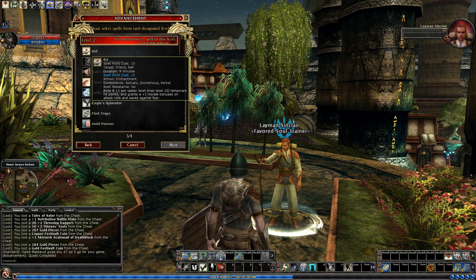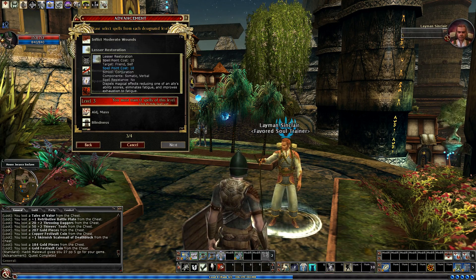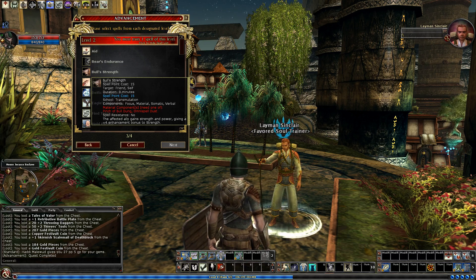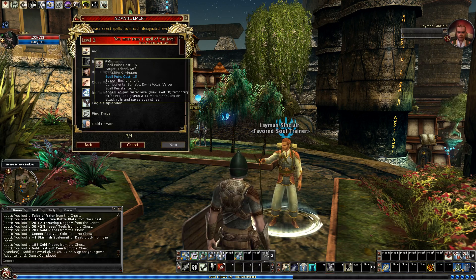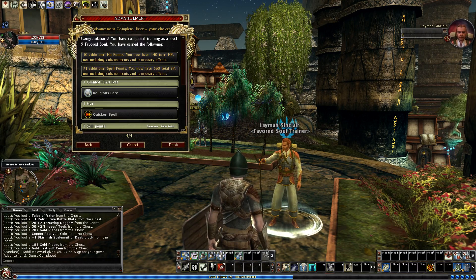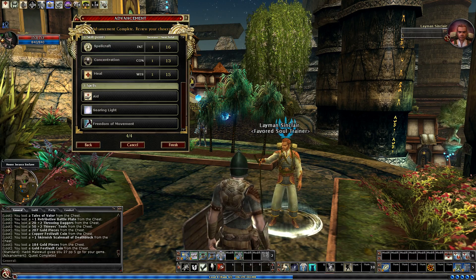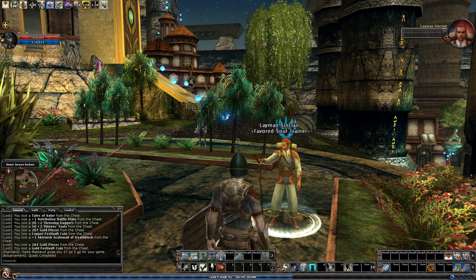I think I might take Aid — the temporary hit points are useful when I'm going through traps. I don't really need Lesser Restoration since I get that for free with my Ameliorating Strike. I could take Bull Strength, but let's go with Aid. All of the stat point buffs are going to be obsolete fairly soon anyway. Alright, so that is level 9 — that's it for this video. More questing next time.